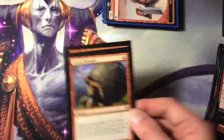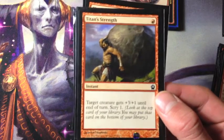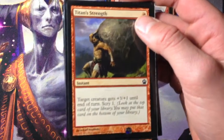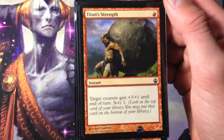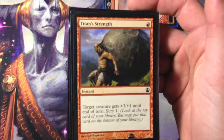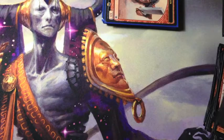Four Titan Strength gives a creature +3/+1 until end of turn and Scry 1. The +1 toughness isn't very relevant, but the +3 power definitely is. It can be kind of like a Lightning Bolt for us, and the Scry 1 is good to usually filter lands off the top.